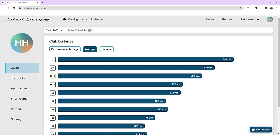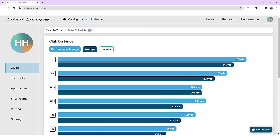ShotScope will highlight anomalies — if you hit a drive 50 yards further in strong wind, it flags that as your best drive ever but keeps it out of the main average because it's a bit of a fluke. Likewise, if you shank a 7-iron, it won't include that in your average data either.